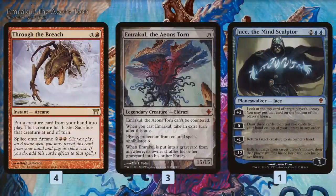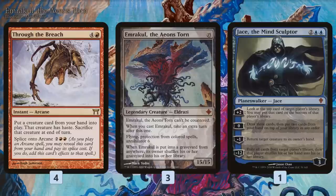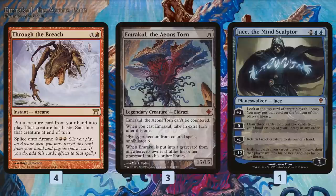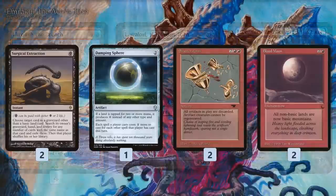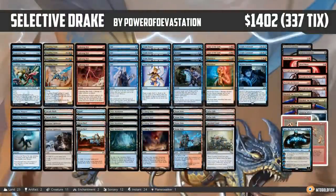Our backup plan, if our opponent has a way of dealing with our Drakes, is to transform into a Breach deck. We bring in Emrakul and Through the Breach — instead of relying on Crackling Drakes sitting on the battlefield for a turn, we go with the less risky plan of putting a hasty Emrakul into play for five mana and annihilating our opponent's board. Jace the Mind Sculptor is also good against control and grindy matchups. Other sideboard slots include Surgical Extraction for graveyard decks, Damping Sphere for Tron and Storm, Shatterstorm for Affinity and artifact decks, and Blood Moon for its jank-out potential. That is the insanity of Selective Drake Combo for Modern.